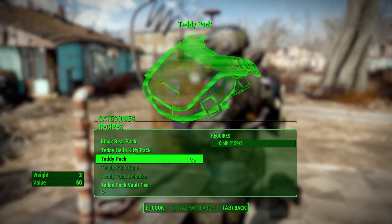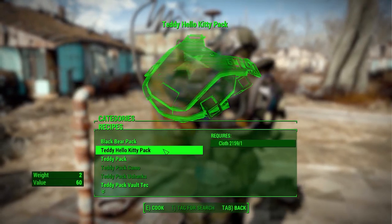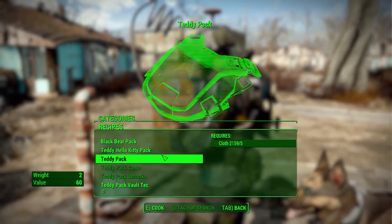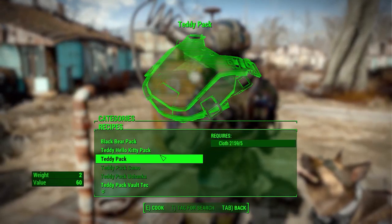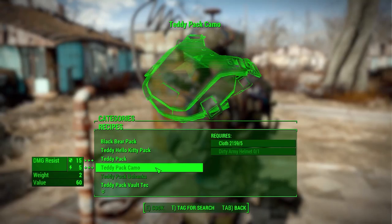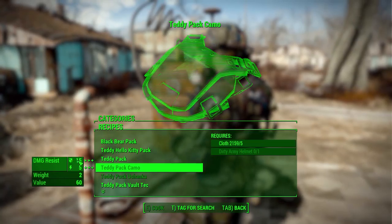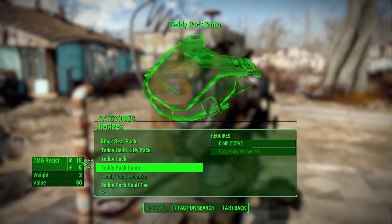Those first three are usable backpacks adding 150 to your carry weight. The rest of the backpacks add a little bit more — for instance, the teddy pack camo, which requires cloth and an army helmet, will actually give you some defense as well. I mean, it's a teddy bear with a helmet on it, so it's gonna be good.